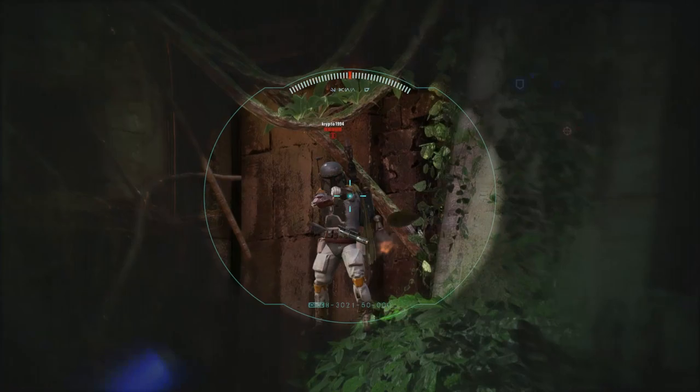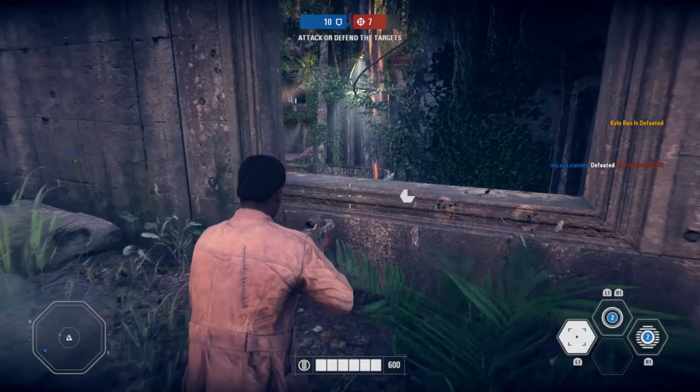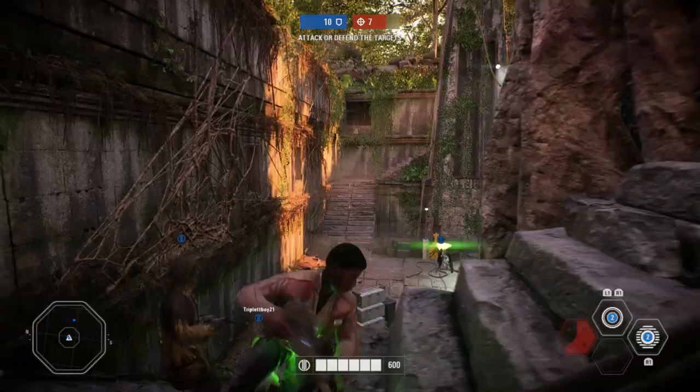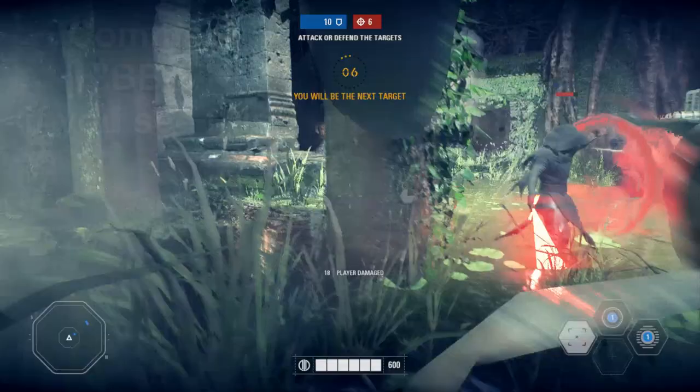To start off, let's cover Finn's basic health and movement capabilities. Finn has 600 base HP, and on its own this is the lowest health of any of the light side heroes, but luckily Finn's Big Deal ability makes him a lot less fragile, which we'll discuss in detail a little later on. As far as movement goes, Finn's movement speed is pretty slow — he runs noticeably slower than many other light side heroes, but his mobility is rarely a problem in Galactic Assault. He moves at around the same pace as regular infantry troopers and moves quick enough to keep up with the action.